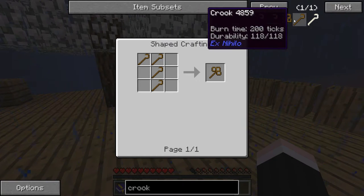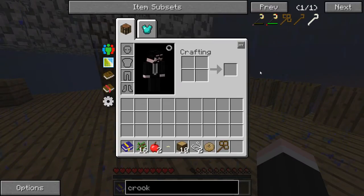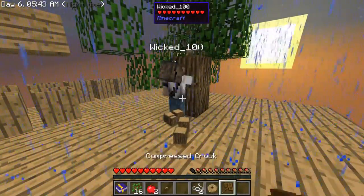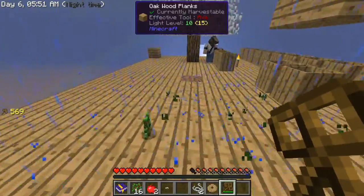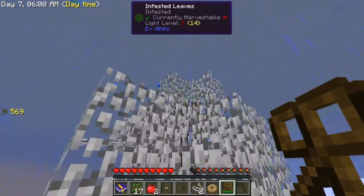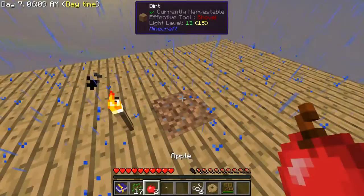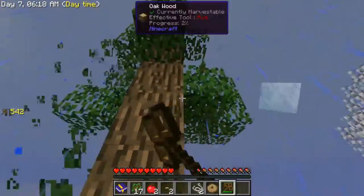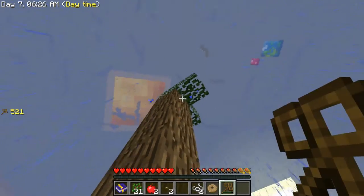Oh, it's from a different mod — X Compressum. Interesting. There's also a flux-infused crook! There we go. Do you have some wood? Let me give you all of it. Holy shit, it's instant — it's so much faster! Okay, I think the top isn't fully infected yet, just leave it — it's like 92% there. I'll keep doing this since it's so fast, it's so good.